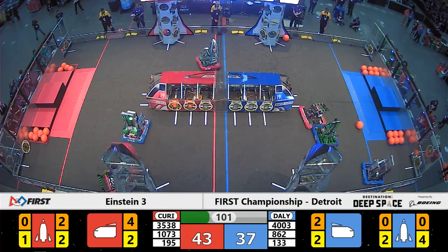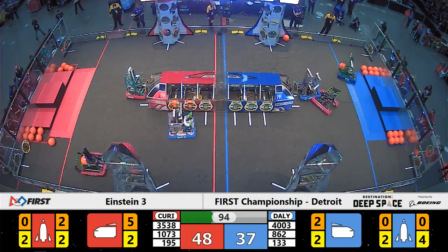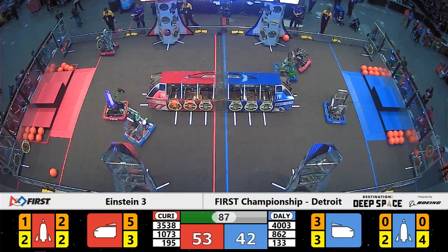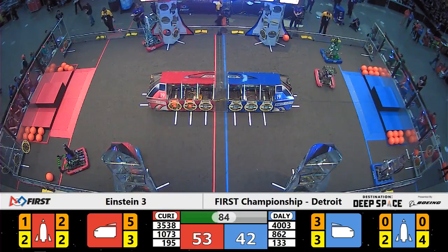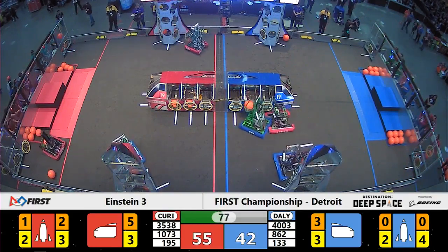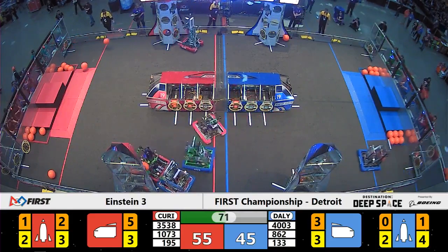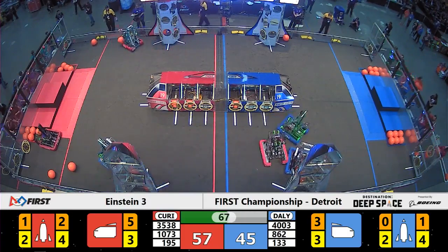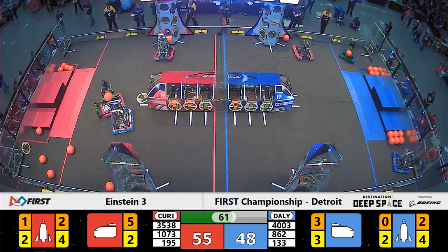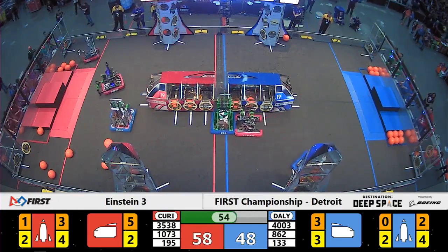A lot of pushing and shoving here on the blue side of the field. Team number 4003 back at their loading station, now picking up a hatch panel, trying to get around the defense of team number 1073, the Force Team. It is the Red Alliance as the 35-38 team starts to patch up level 2 of the rocket, opening up that bay for scoring. 195 comes screaming over from the loading station — they have a piece of cargo, trying to find an open bay to deliver. A shot bouncing around and out for the Cyber Knights.